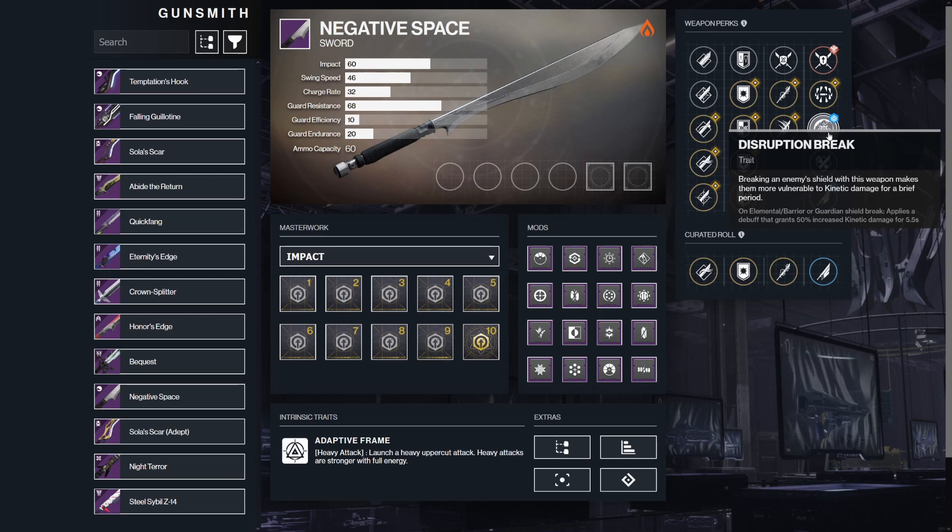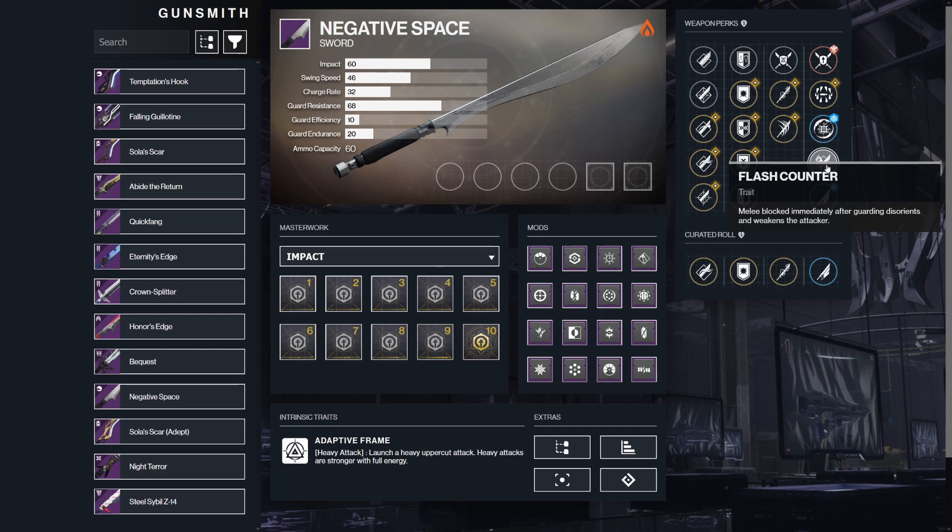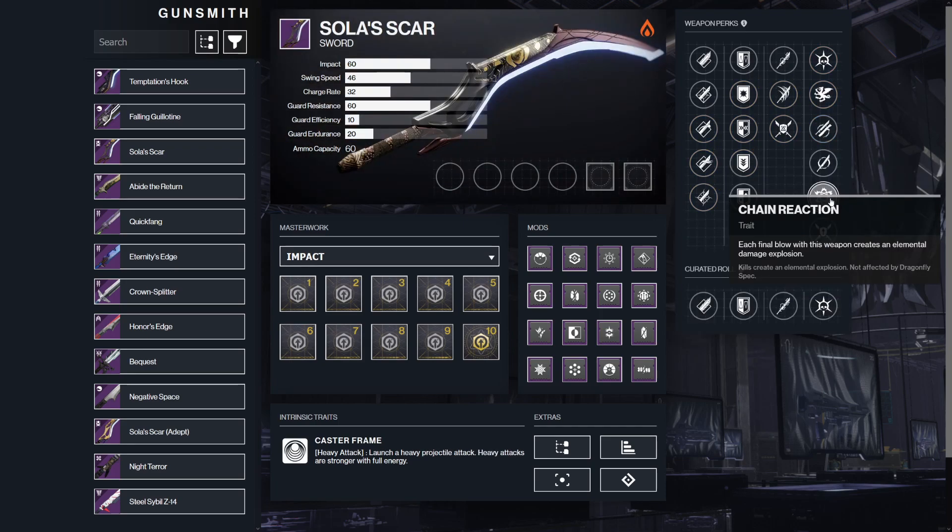Disruption Break: breaking an enemy's shield with this weapon makes them more vulnerable to kinetic damage for a brief period — it's a 50% increase to kinetic damage for five and a half seconds. Flash Counter: melee blocked immediately after guarding disorients and weakens the attacker. And finally, Chain Reaction: each final blow with this weapon creates an elemental damage explosion, and it is not affected by Dragonfly Spec.